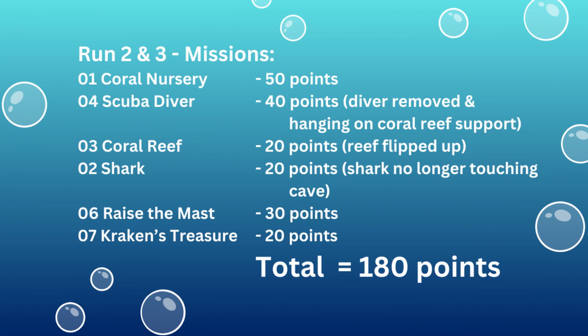In this video we are showing you a solution for solving missions 4 Scuba Diver, 3 Coral Reef, 6 Raise the Mast, and 7 Kraken's Treasure. We also flip over the coral buds of mission 1 Coral Nursery, release the shark from the cave for mission 2 Shark, and bring home the treasure chest. This run would score a total of 150 points.